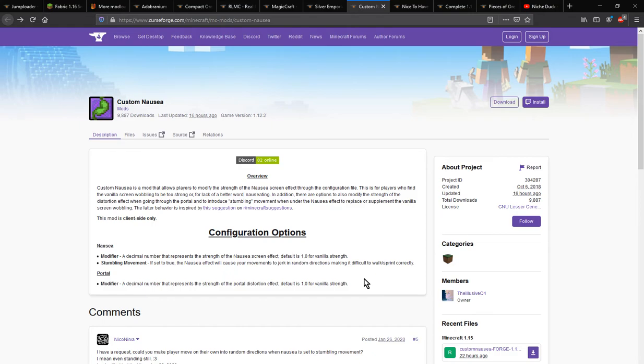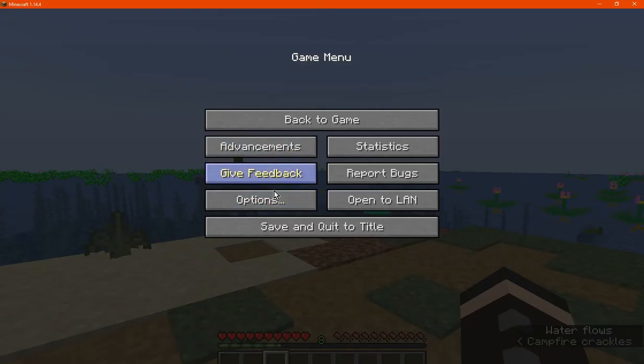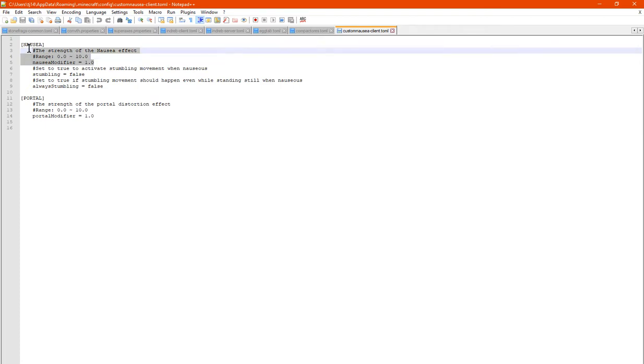Now this is tweaked through a config. I'm not sure if it works with the in-game one but we'll see afterwards. What you can do is obviously tweak the nausea effect strength, as well as whether you stumble or not with movement when you have nausea.